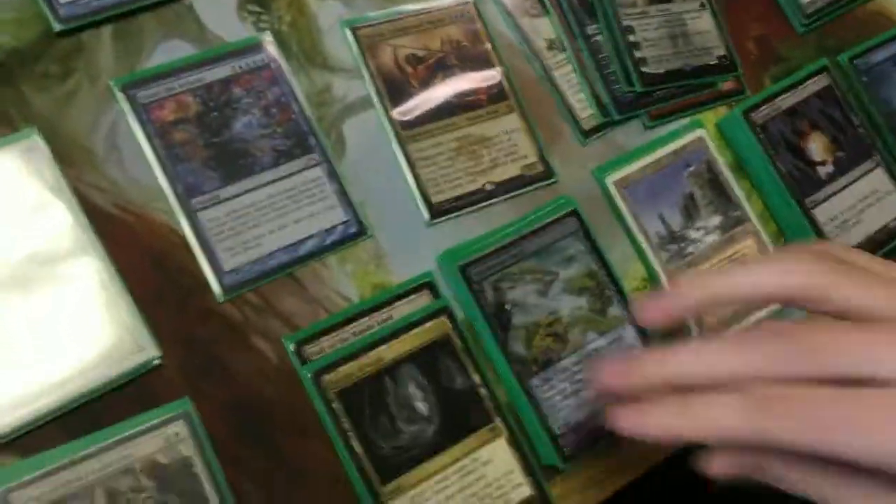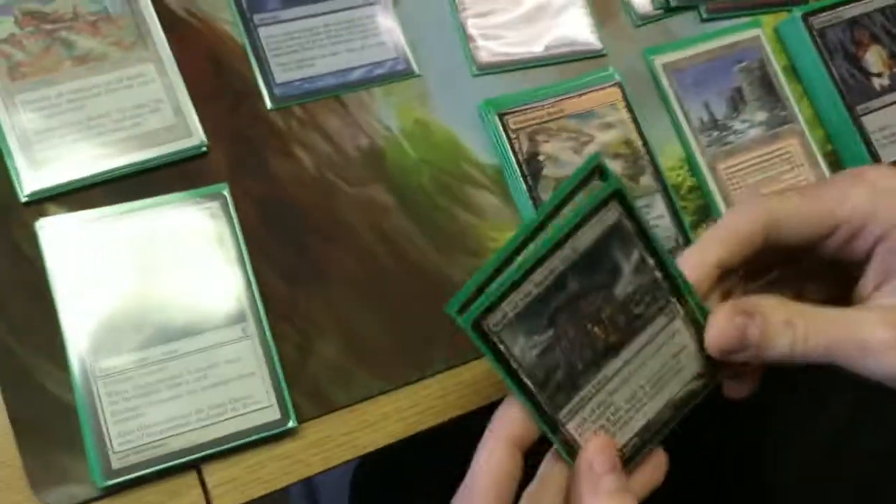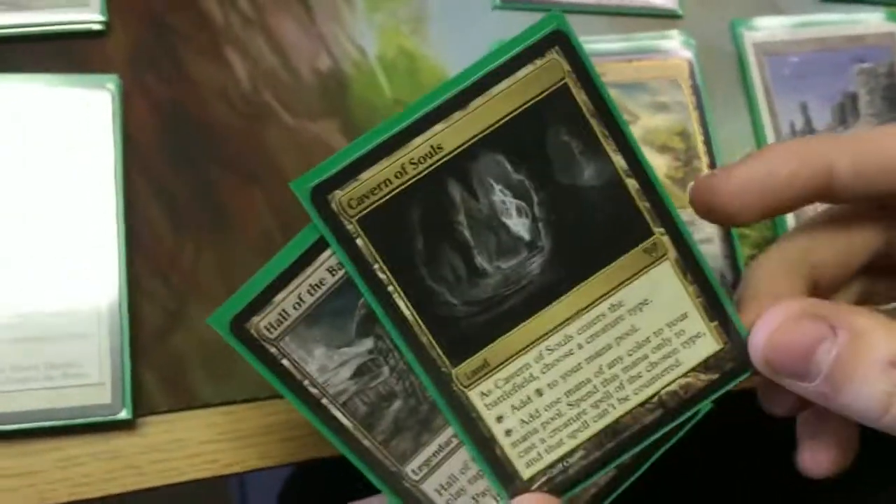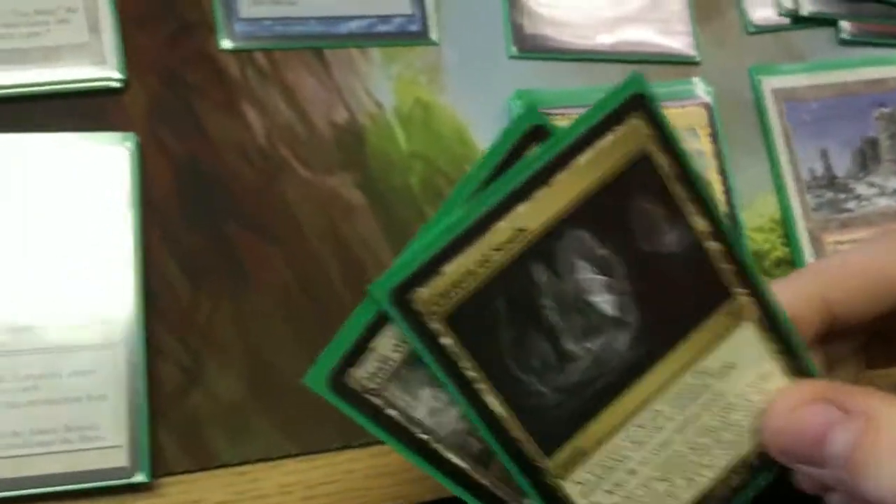Let's look at the land base real quickly. I want to go over two lands that are very, very useful. The first is, of course, Cavern of Souls, because the biggest issue with Narset decks is when Narset gets countered. Getting Cavern of Souls out is super important. It doesn't happen very often, but when it does happen, it is good.